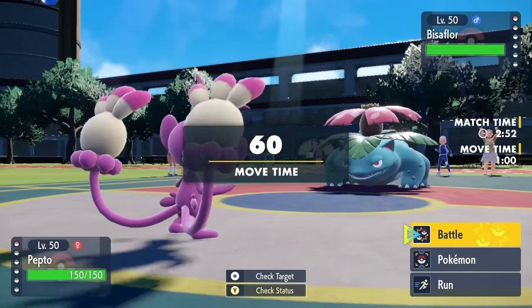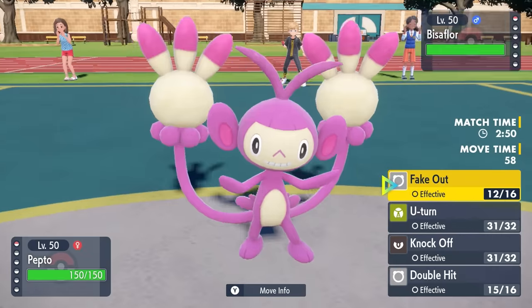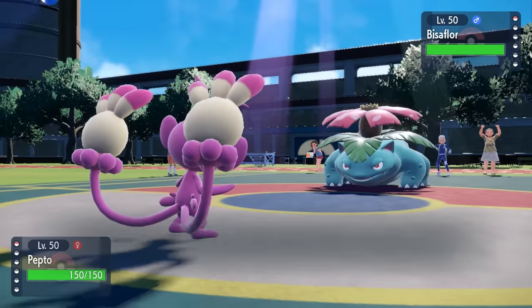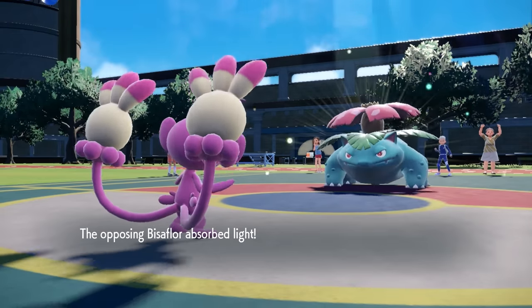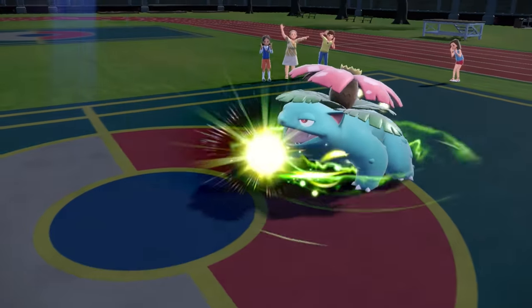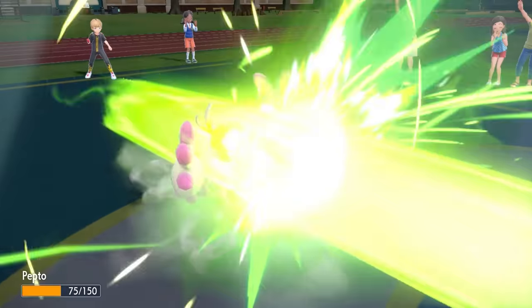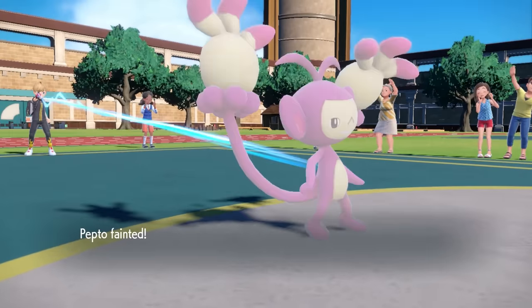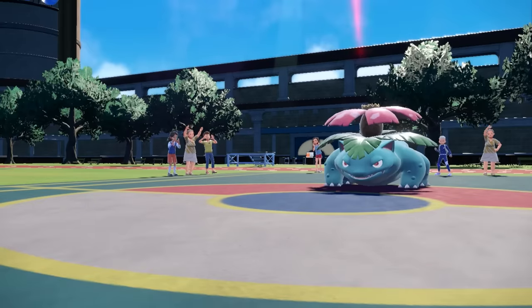Venusaur finally comes in - the thing we've been afraid of this entire time. There's one turn of Sun left, I cannot Fake Out, and all I can do is hope I can live an attack. Sadly, Monkey is frail and Solar Beam from a Venusaur is not something I can really take. It uses that last turn of Sun and takes care of Ambipom. That was honestly an extremely close match and it really came right down to it.